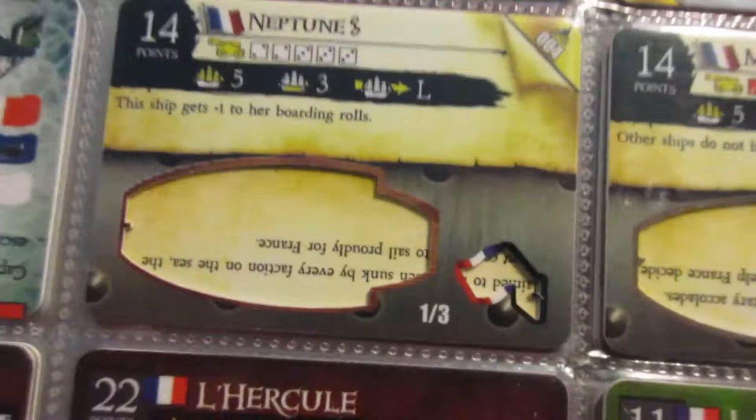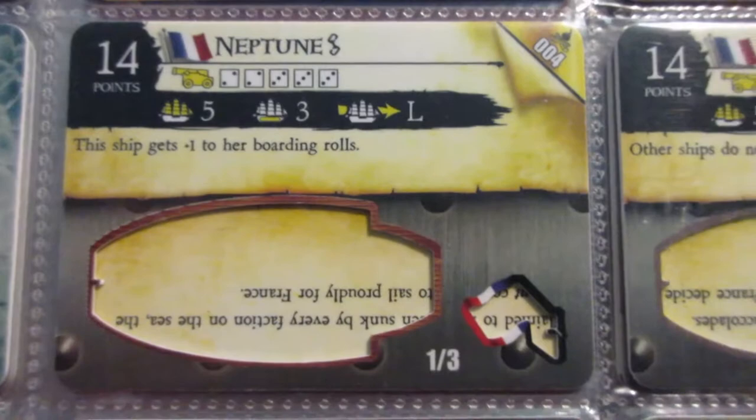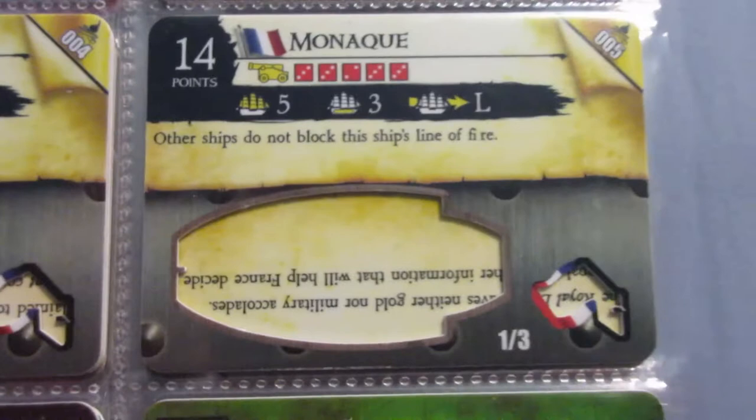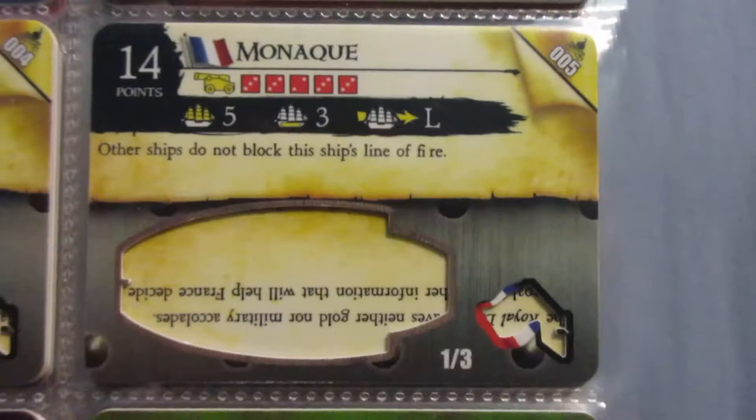The Neptune is not too exceptional, but pretty effective - solid guns, kind of similar to this one, just less cargo and less speed. Her sister ship from the same set is pretty similar: same speed, same cargo, same point cost, but different strengths. Neptune is good with boarding and short range cannon, so she's like a close range brawler. And then the Monaic is much more similar to the superb, so she has long range guns with that ability, which works much better with long range guns.